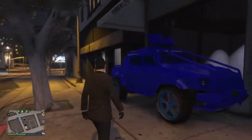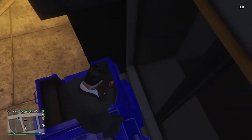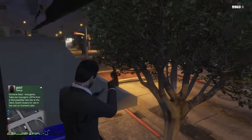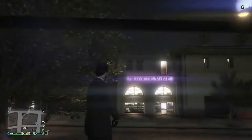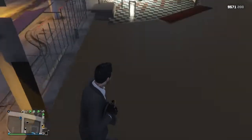For the next glitch you'll need an insurgent pickup truck. Bring it over to this location on the map, climb up on the truck, aim your gun and walk like me. Once you're near the clothing store, press square and you should be able to get inside. As you can see, you can now get inside the map and shoot outside and do whatever you want.